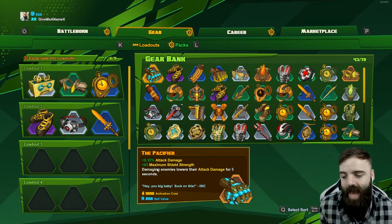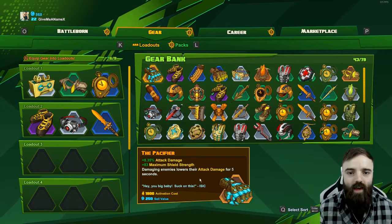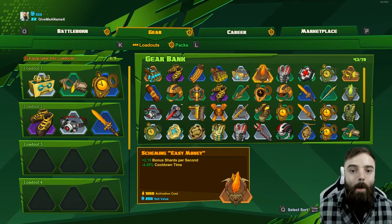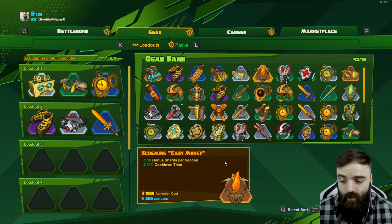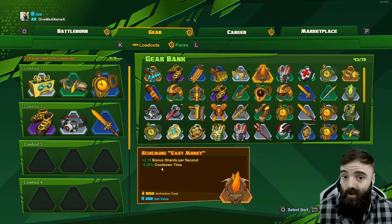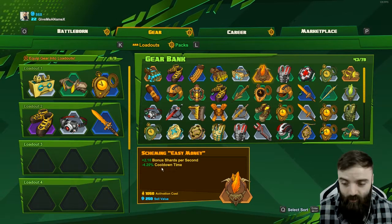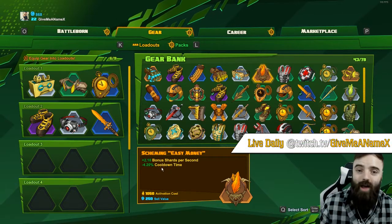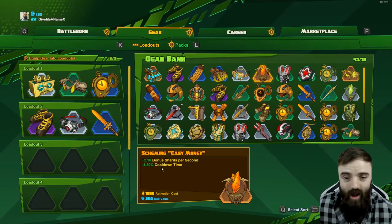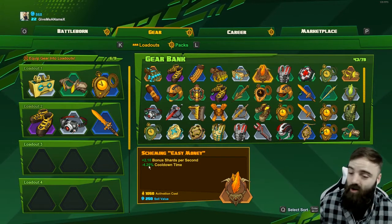The Pacifier you can actually get by doing the story mission related to Isaac — you unlock Isaac and you also unlock the Pacifier, which is pretty badass. You can see 8% attack damage and 83 maximum shield damage, and hitting enemies lowers their attack damage for five seconds, which is pretty badass. There are some amazing legendary ones too — like this one: plus two bonus shards per second and minus 4.2 cooldown time. Everybody loves reduced cooldown — it doesn't matter what kind of game it is, you're gonna take it.